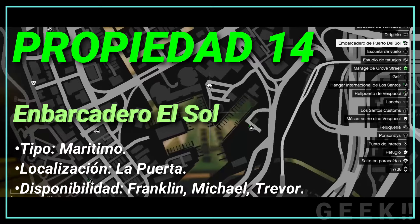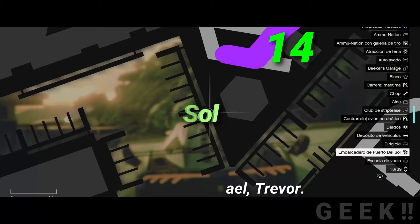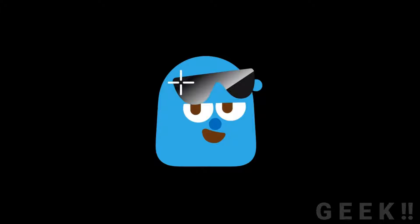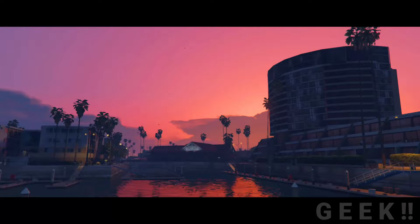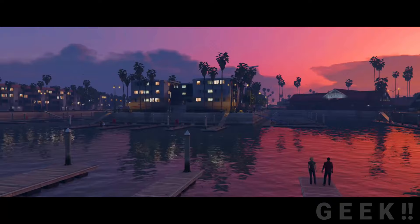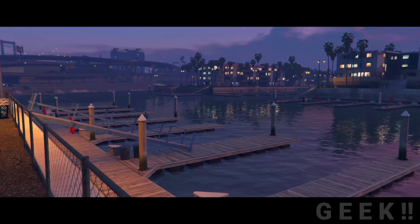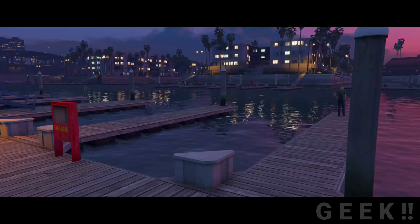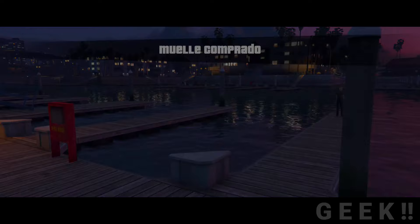Propiedad número 14: Embarcadero de Puerto del Sol, tipo marítimo, localización La Puerta, disponibilidad Franklin, Michael y Trevor. Esta propiedad puede ser comprada por los tres personajes ya que en ella nos permiten guardar nuestros barcos. Es un complejo ubicado en el barrio de La Puerta, justo al lado del helipuerto de Vespucci. Cuenta con varios embarcaderos, un gran edificio y un estacionamiento. Michael Da Santa, Franklin Clinton y Trevor Phillips pueden adquirir un lugar en el embarcadero por 75 mil GTA dólares para almacenar los vehículos marítimos que roben o adquieran.